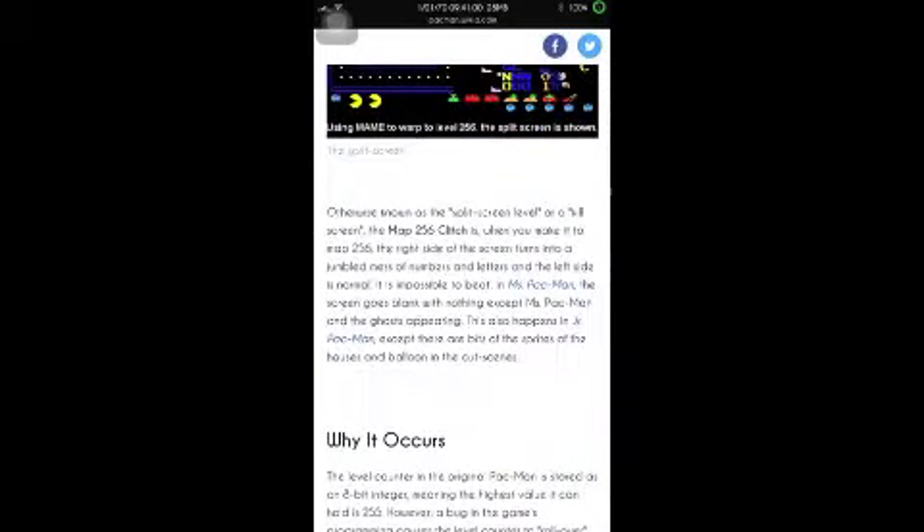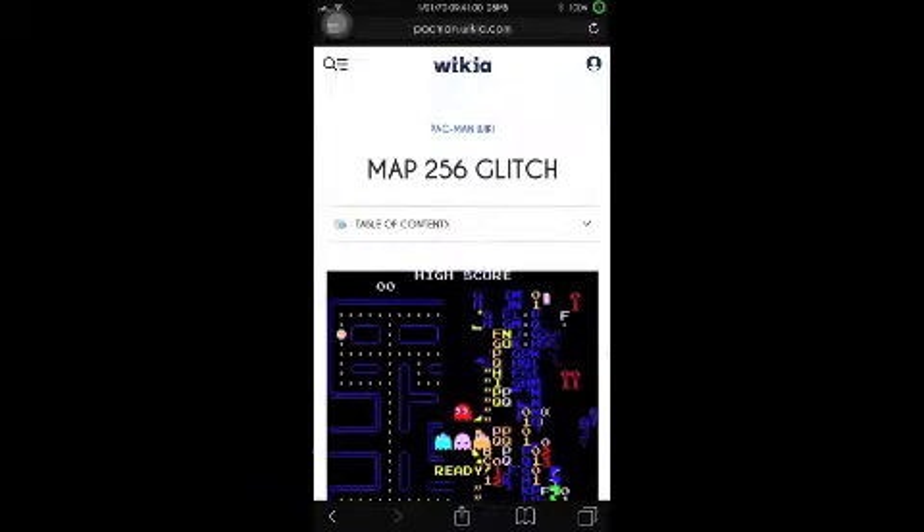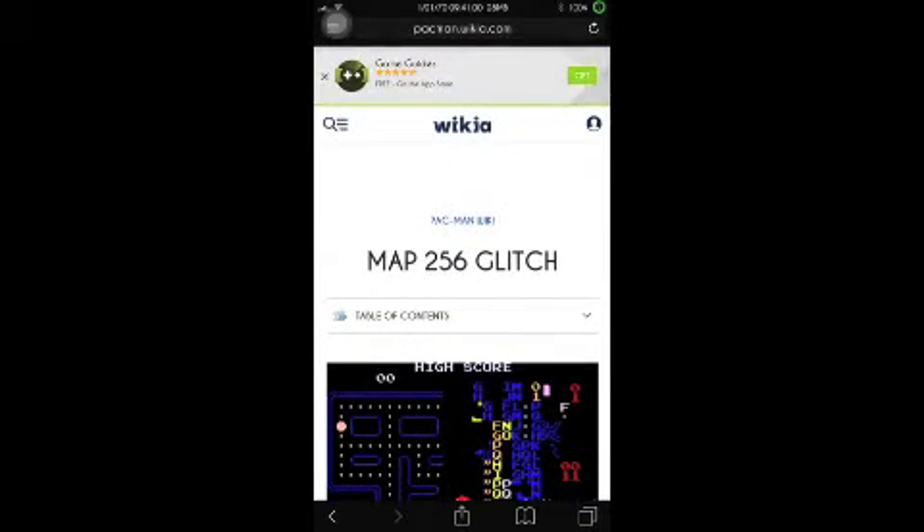But just different things happen in each one. In Ms. Pac-Man, the whole screen goes black. And in Junior Pac-Man, there are bits of sprites. And stuff like that. So that's where they've gotten that idea from.